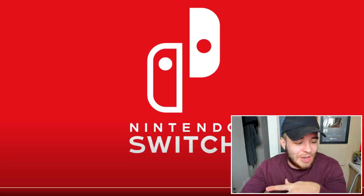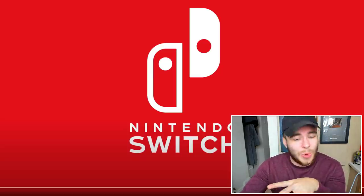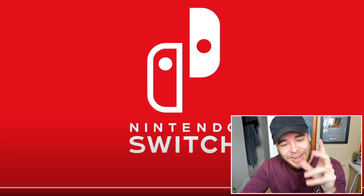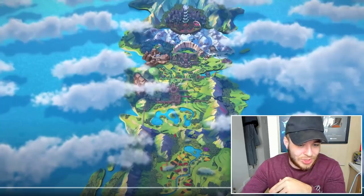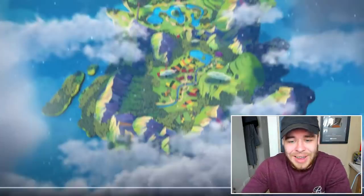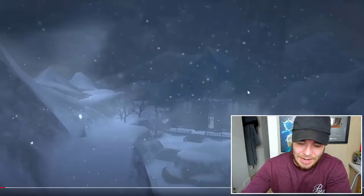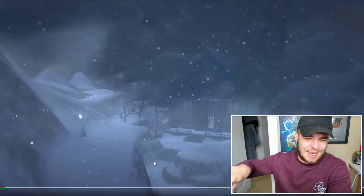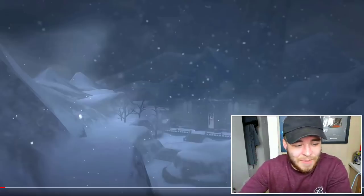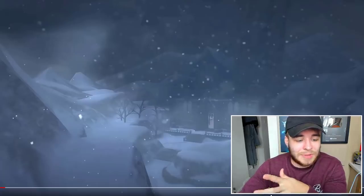The trailer starts with the Nintendo Switch icon and then pans over to Galar, but we're heading down to the Crown Tundra. It looks like a train station, which I'm guessing is where you start and come out from, and then down below there looks to be like a little farm area where they're growing cabbages or something. It looks really cool.